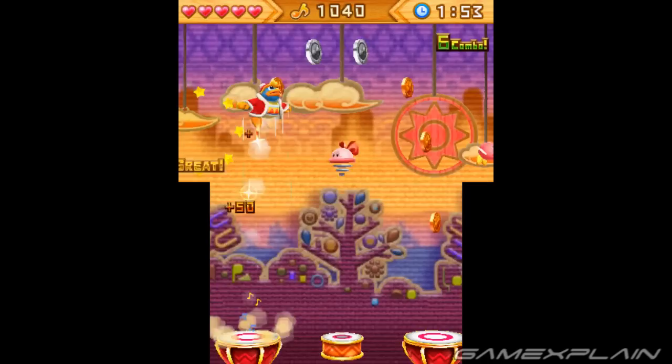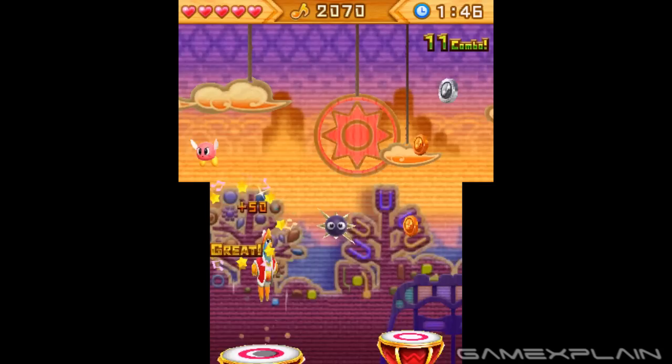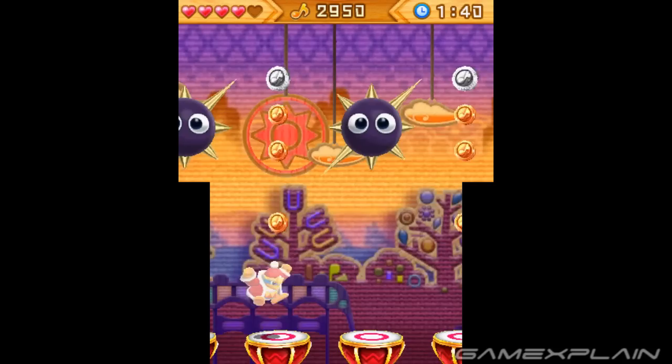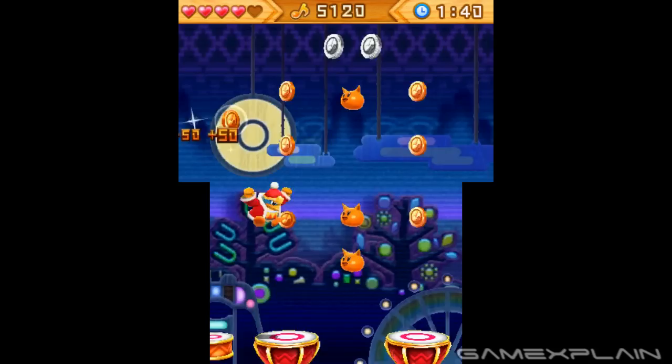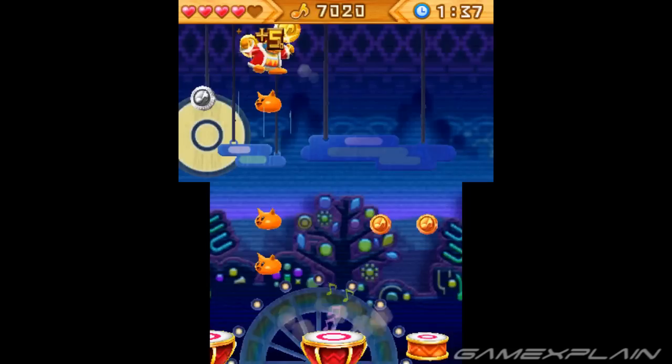The same could be said of Dedede's Drum Dash, a music-based minigame that has the titular king jumping across drums to the beat of four different songs. As he jumps across, he collects discs for points and is scored when completing the song. What's somewhat odd is that matching what the song is doing is not completely necessary — a perfect run will complement the music, but a good score can be achieved even without doing this. There's a bit of a learning curve, but with only four songs available, it never held my interest after getting a gold ranking in each. Both Kirby Fighters and Drum Dash support Street Pass, so players can compare their scores with friends.